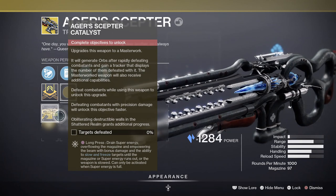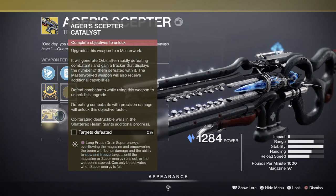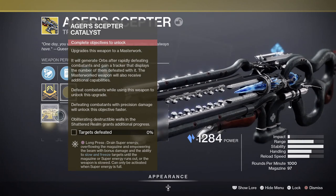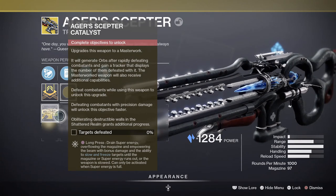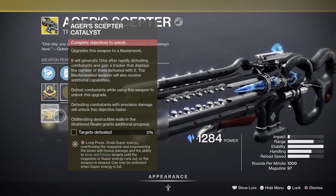What you have to do is defeat combatants while using the weapon to unlock this upgrade. Defeating combatants with precision damage will unlock this objective faster, and obliterating destructible walls in the Shattered Realm grants additional progress.